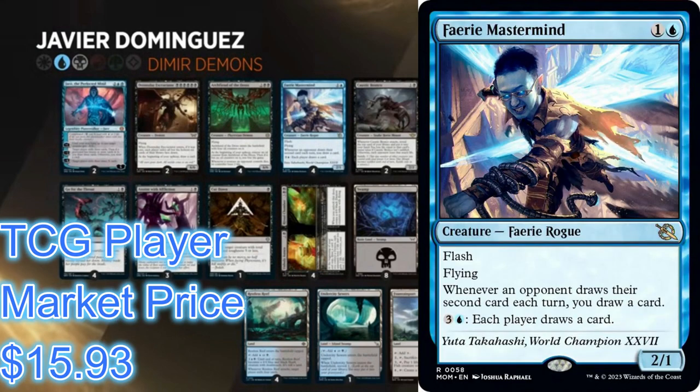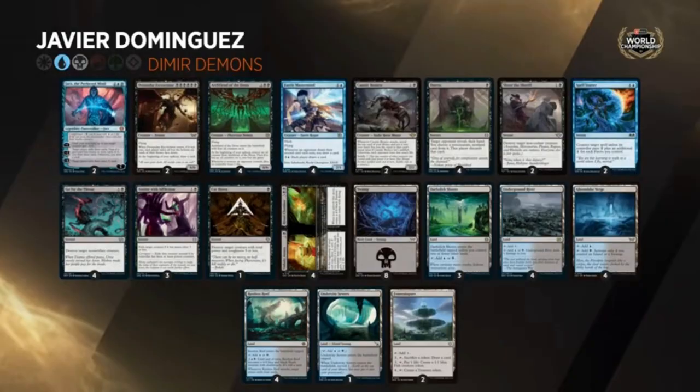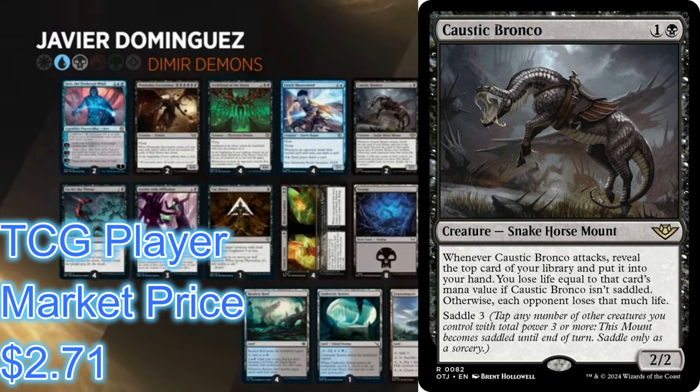So there are three different 6/6 demons in this deck — beat-down strategy or mill strategy. Unholy Annex is the card draw engine, along with Fairy Mastermind. Mastermind has flash and flying — a 1/1 flyer for one blue. Whenever an opponent draws their second card each turn, you draw a card. You can pay three and a blue multiple times as long as you have the mana, and each player draws a card. It's really good against the mirror match and against decks that want to draw cards like Golgari.